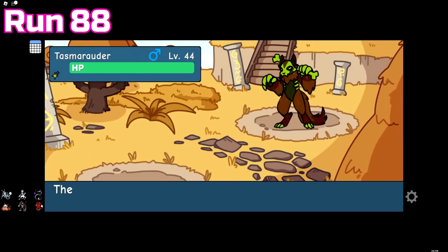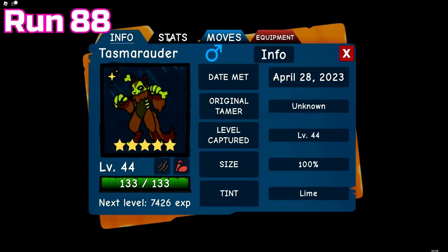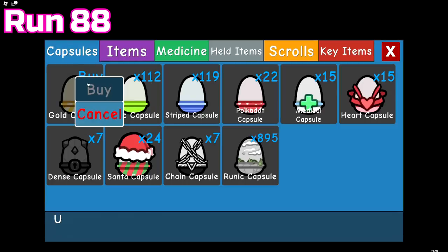We also got another misprint — Taz Marauder again — and it ended up being a lime tint, which as a green tint actually doesn't look that bad now that it has glow-in-the-dark bones.